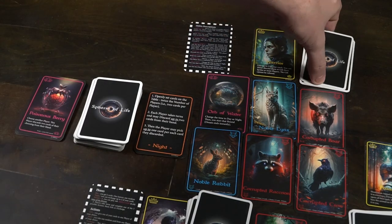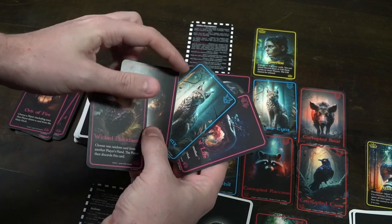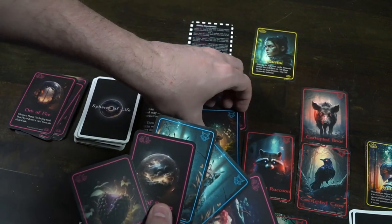Today we're going to be taking a look at the game Spheres of Life: Mythical Forest by Joyful Games. This is a 2-7 player card game that takes roughly 20-30 minutes to play and is for ages 14 and up. In the game, you are going to be playing as a hero protecting the forest by gathering cards into your hand, selecting them from a tableau, placing them down as sets, and scoring them at the end of the game. There are a variety of different animals, whether noble or corrupted, and you're going to be trying to set and collect them.